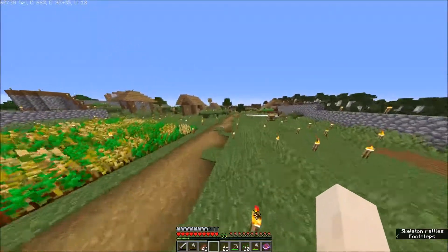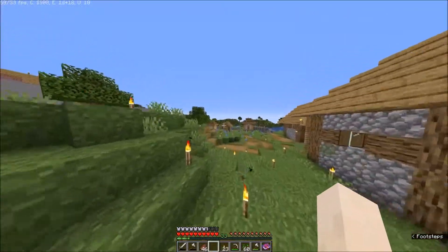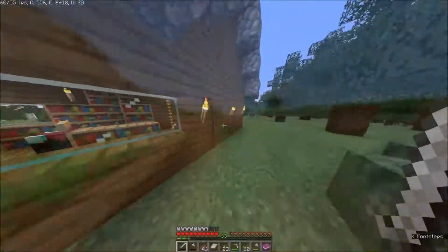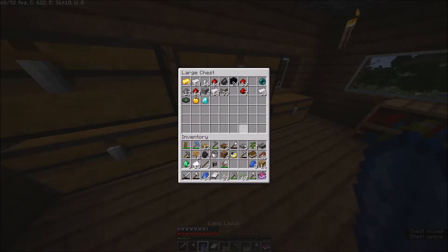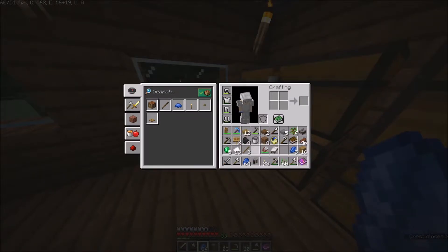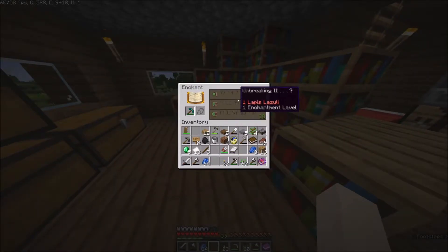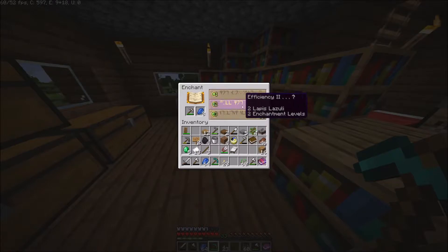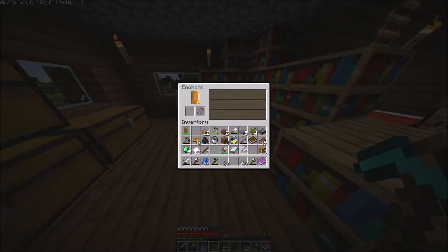I'll quickly go back to our base where we can enchant. So here we are - let's take some ladders and then place the grindstone down and disenchant our pickaxe. We even got some levels back, but not much. Fortune 2 on the iron pickaxe options - the offers aren't the greatest but let me enchant this first. Fortune 3! Okay, I'm actually gonna take this. Now look - this is what I would have wanted on a diamond pickaxe: unbreaking 3, fortune, and efficiency on one thing.